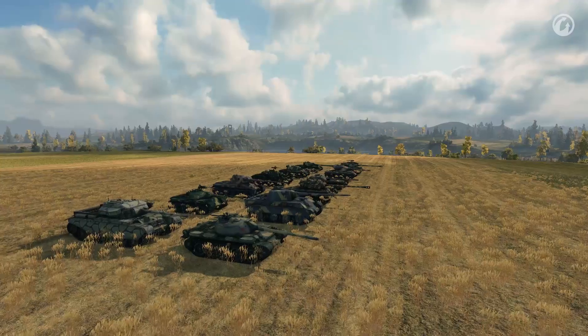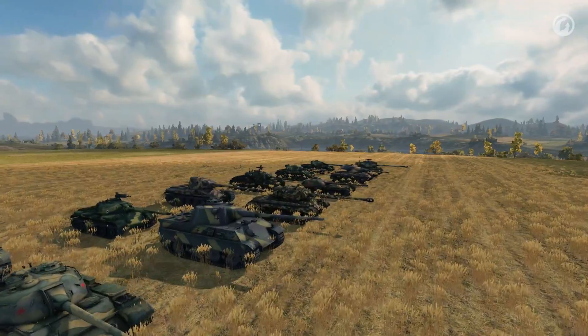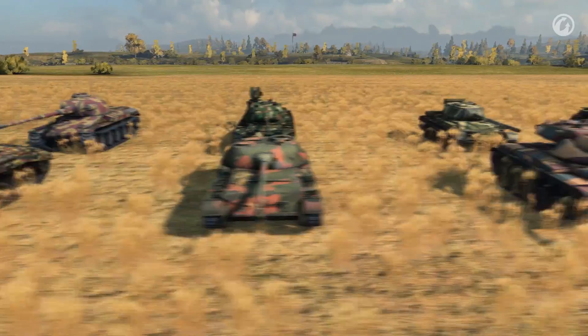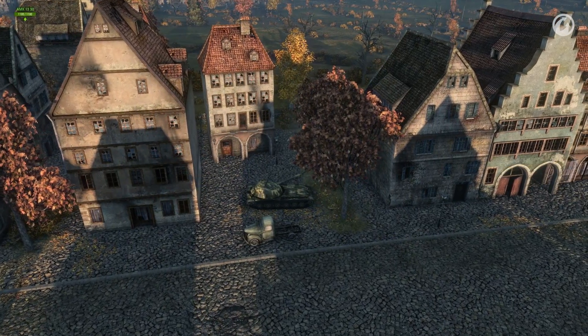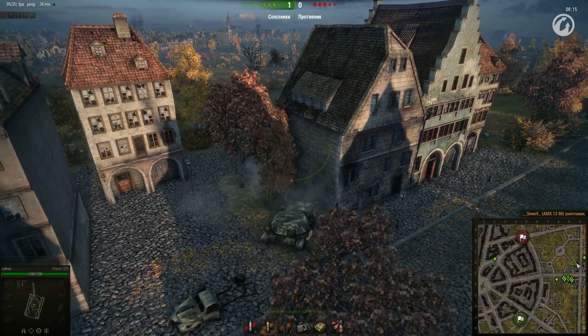Let's say you've decided to put a medium tank into your line-up, but which one? The parameters of most of the tier 8 meds are very similar, however only three are popular among professional players. They are the Pershing, the Object 416 and the T69. These tanks are very different, so hard to compare. Let's review the features of each one individually and discuss why these tanks are useful for team battles.